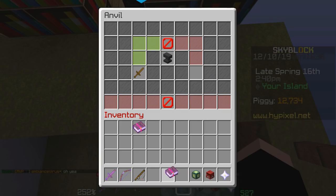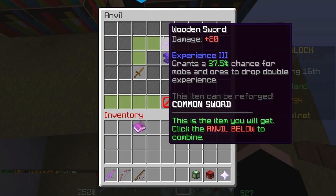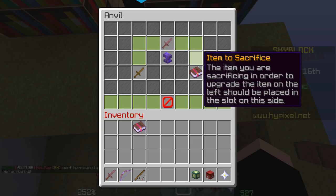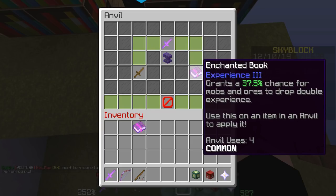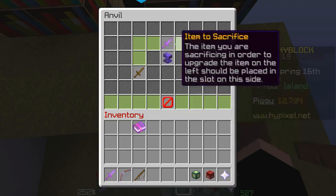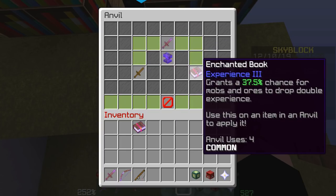If we go into the enchantment table, Experience 3 with 4 anvil uses will cost 55 levels to add to the sword. Now this is kind of ridiculous because it's only one book but it's got 4 anvil uses on it. Most 4 anvil use books would be a bunch of combined ones like maybe 4 or 5 enchants on it.